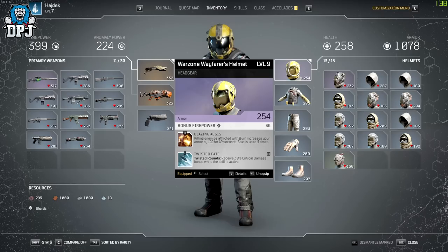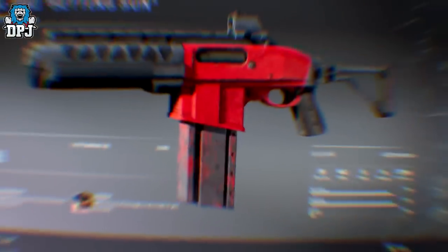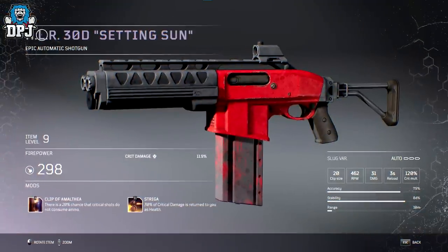We also see this epic shotgun, which is said to be an amazing weapon. This one was found by Moxie, a fellow content creator whose channel can be found linked down below. Without reading the small print you'd probably think it's some kind of SMG, but it's actually an automatic shotgun — and these are incredible within this game.